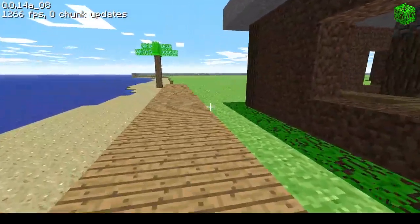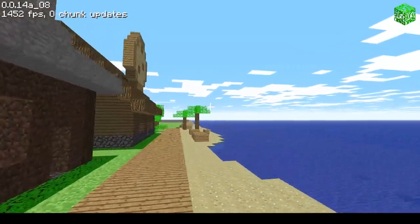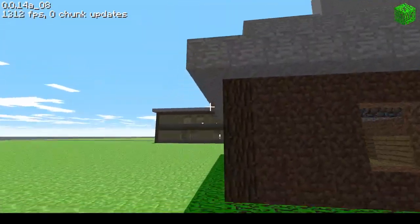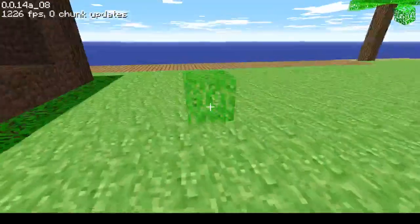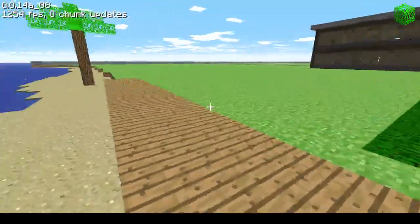The next building I want to make is going to be... oh, this pizza looks like a cookie. The next building I want to make will actually be my block museum, which I might make into like a big underground thing — I don't know.